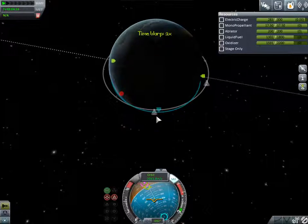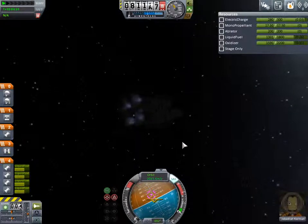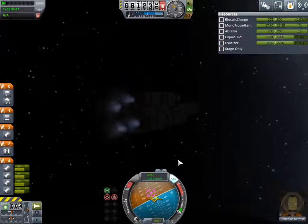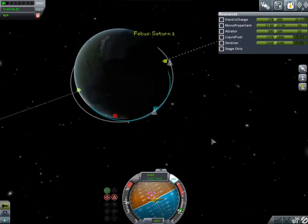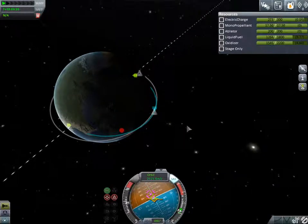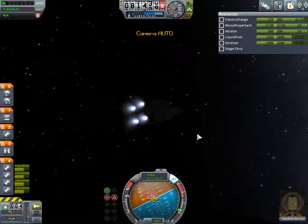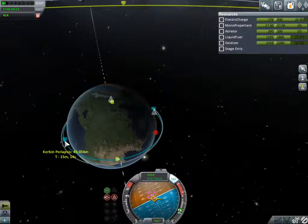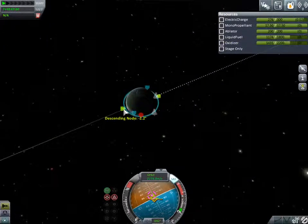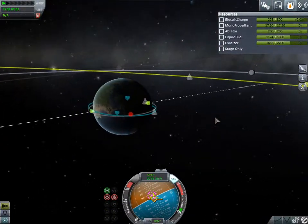We're going to time accelerate to our apoapsis, then begin our burn to push it up to an even higher orbit. Throttle up - it should push our trajectory into an orbit. I'm not going to full power - we don't really need it. We could admire the engine exhaust as it pushes us into orbit. I'm pretty sure we have struts on this stage, so we're good on that. Now that our inclination is pretty much corrected, we're going to find a good point to burn to go and get him.